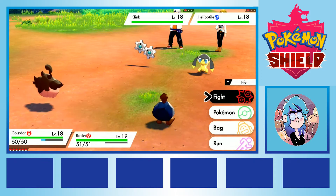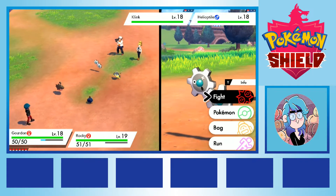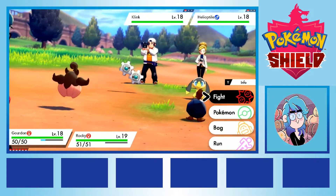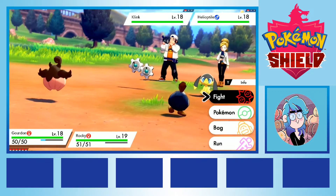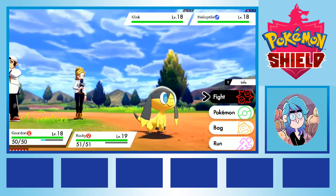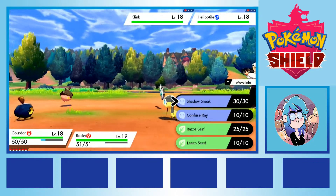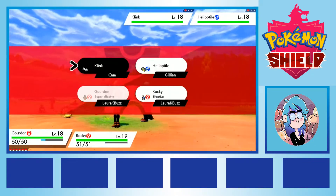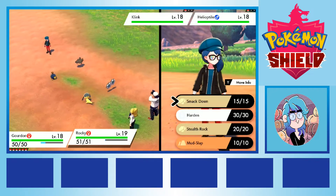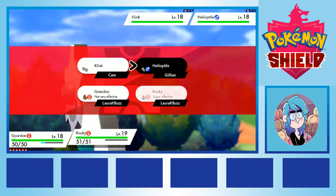On our way to the next route for our next catch, we came up against a trainer with a Klink, that steel type Pokemon that looks like a pair of gears with faces. What I hadn't realised until this moment was that I had absolutely zero Pokemon in my team able to effectively deal with steel types, and suffered as a result. We lost Rocky, and in the process realised that we really needed to level up our team to match the level curve of enemy trainers, if we were going to have a hope of overcoming our current type deficits on the team.